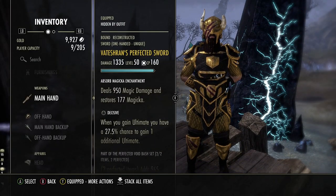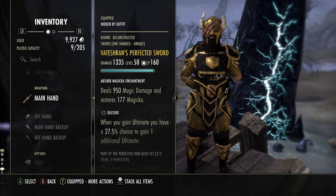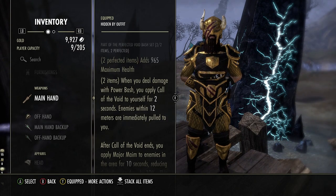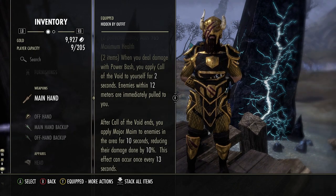The first gear set is Vatashran's one hand and shield — the Void Bash set. Since Sorcerers don't have a class-based chain or pull skill, they rely on Silver Leash, which costs 3,000+ stamina per cast and doesn't refund if it fails. Void Bash solves this by letting you press one button with Power Bash to pull everything within 12 meters immediately, and also apply Major Maim to debuff enemies, reducing their damage by 10% — a very strong set.